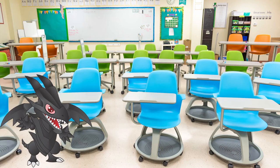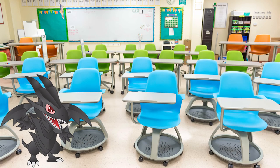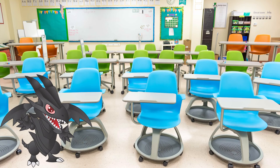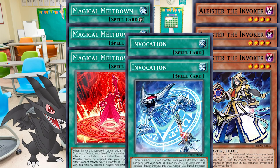When it comes to the fusion monsters, it depends on the deck and the current metagame. The most prominent are usually Invoked Mechaba and Invoked Purgatrio. The build of the engine is straightforward: three copies of Magical Meltdown, three copies of Aleister, and one or two copies of Invocation, followed by whichever fusion monsters you want to summon.